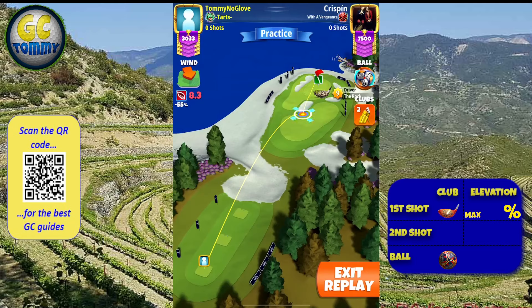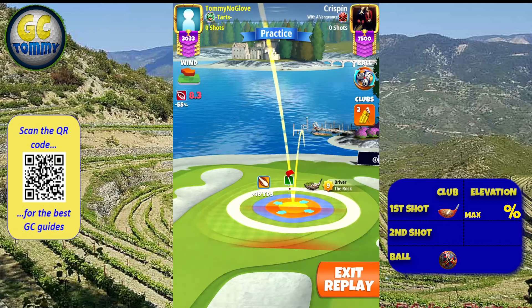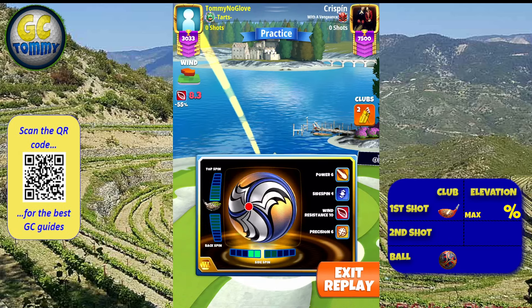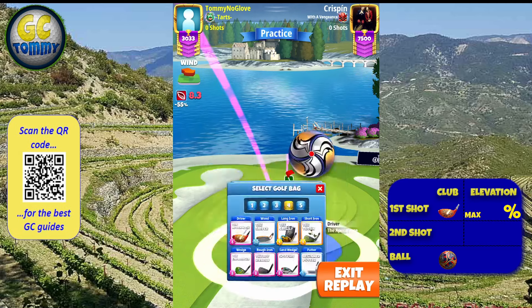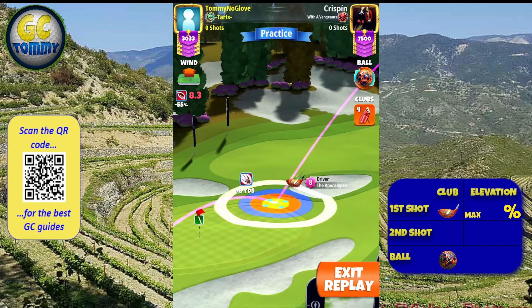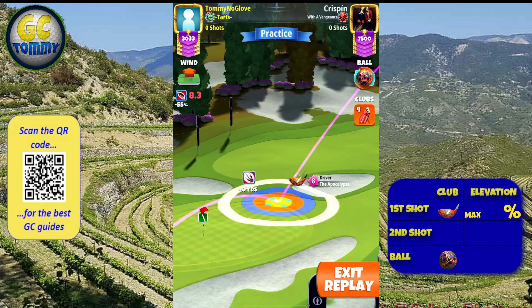Hole 1, Option 1: we are starting with a headwind, using the Rock club and a P6 Max Stretch ball. I'm looking at the right side of the clear and white ring — I want the fringe line, where the fringe meets the green, to be where the clearing just is, with the white ring just outside.